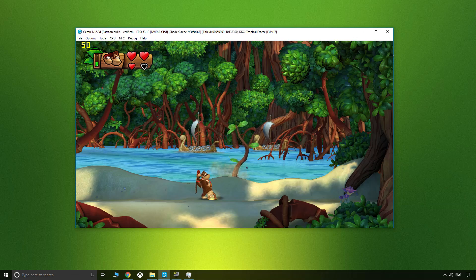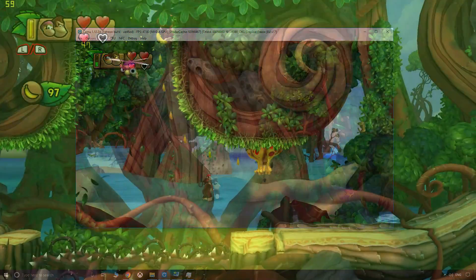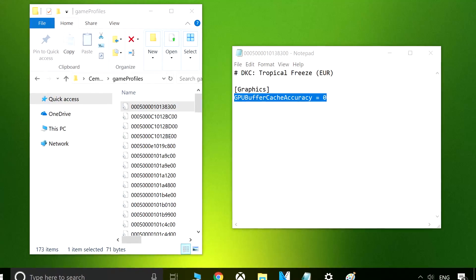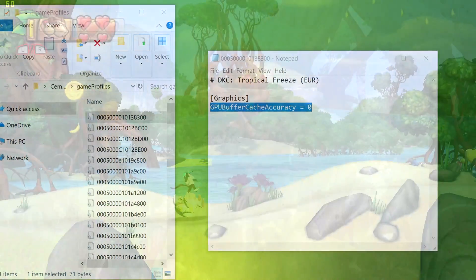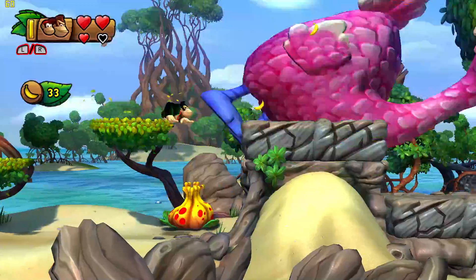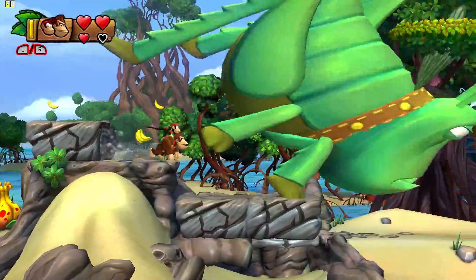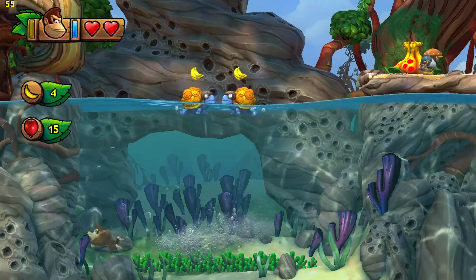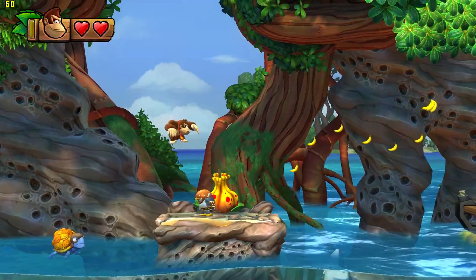I might have a solution for you — it's a bit weird and not perfect. Tropical Freeze has in its game profile a command which forces the GPU buffer cache accuracy to lock to high. Without accuracy set to high, you'll be presented with extreme visual corruptions. However, high GPU buffer accuracy comes at the expense of performance — this is the eternal battle emulators have to fight: accuracy versus performance.